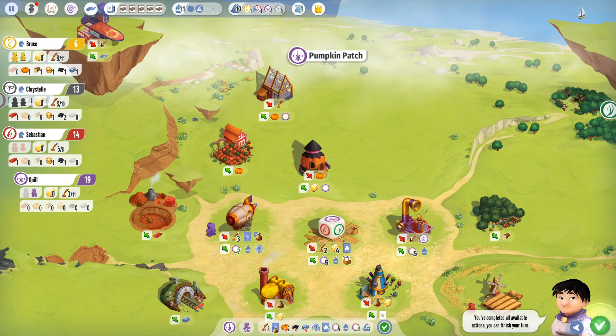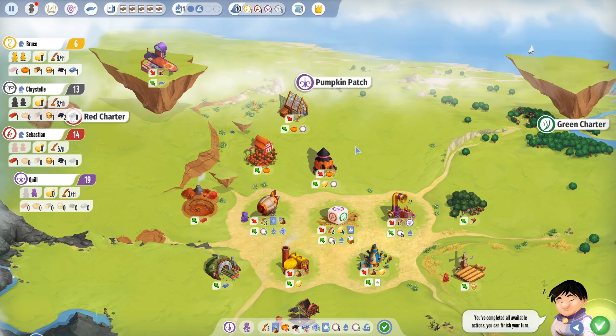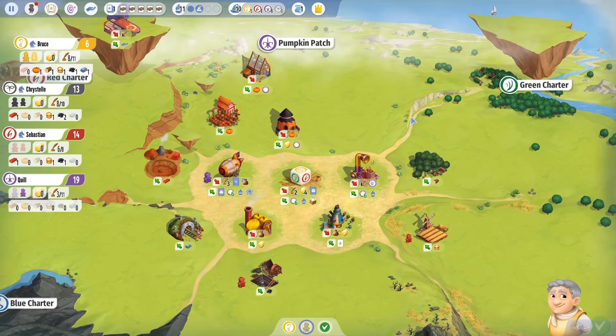Worth noting: the 10 points I'm going to earn from reputation isn't currently represented here because I don't actually have the 10 points yet — it's just that if nothing changes, I will. By the way, I got a little kitty over here on the map, and there's a little dude fishing. There's a bunch of little things you can spot if you pay attention on this board — it's totally adorable. Also your character down here will take various actions and every now and again you'll see little animations.